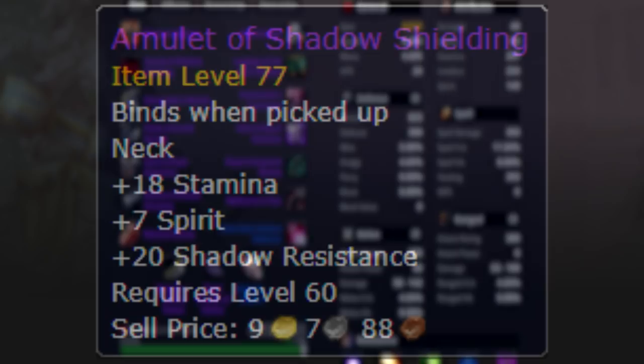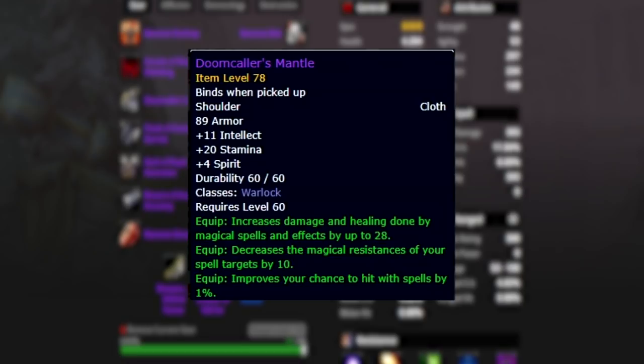Doomcaller's Mantle - the shoulders we were talking about earlier. These are great shoulders: they add so much threat generation, the magic resistance and magic penetration give you plenty of threat, the hit chance is great and super important for Searing Pain spam, and the spell power, while Searing Pain has a low spell power coefficient at 43%, is still going to add some damage and DPS.